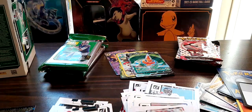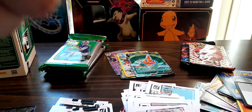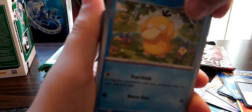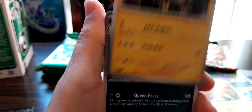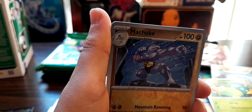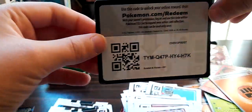Next pack - we got a 151. Definitely looking like Pokemon is going to take this one. Psyduck, Ekans, Cubone, Vulpix, Magneton, another Nidoqueen, another Victory Bell, Vulpix reverse, Marowak, and a Moltres holo - plus all those cool energies. Here's the code for y'all!